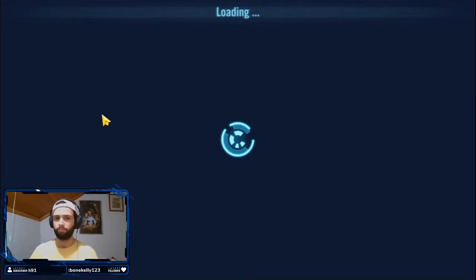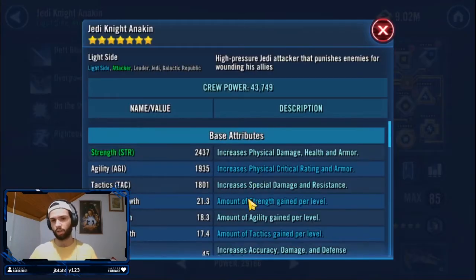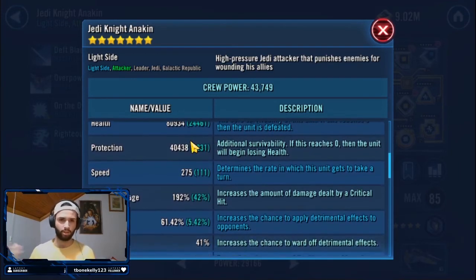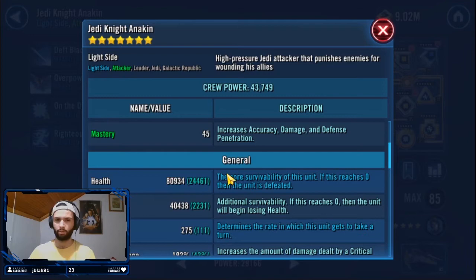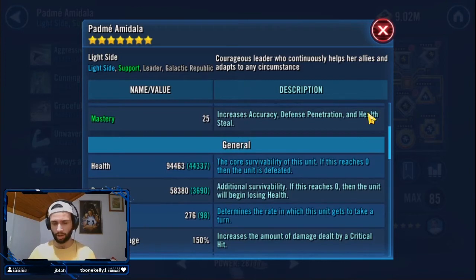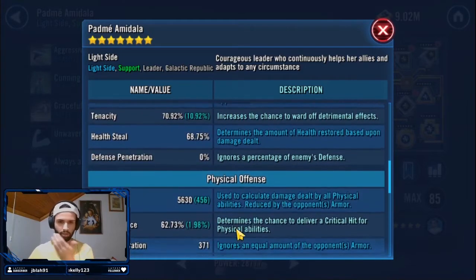This specific mod setup is for the Padmé mirror counter — it's less consistent against dark-side teams, but it's incredibly consistent here. For Anakin, 275 speed is the target. You really want to boost health over protection in a Padmé team because health can be converted into courage stacks, making characters more durable. Give him as much offense and crit damage as possible — I have an extra health set I shouldn't have, which is why he's only at 8,000 offense at Relic 7; it could be a lot higher.